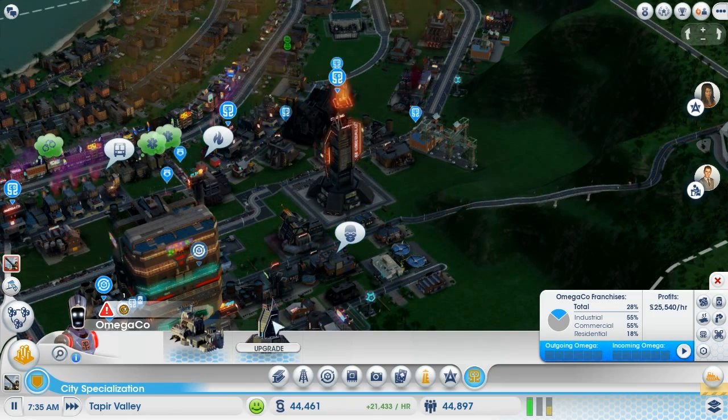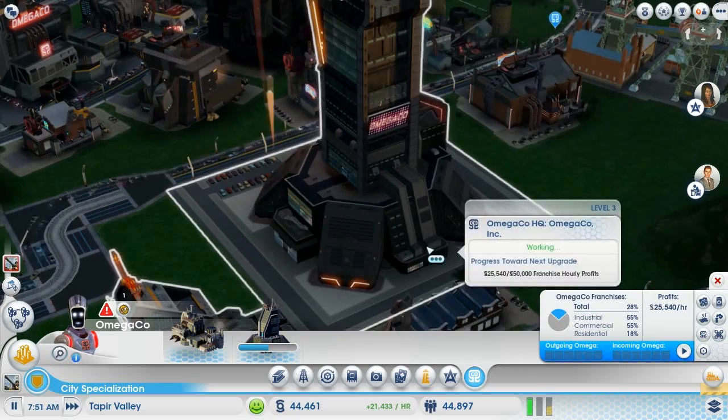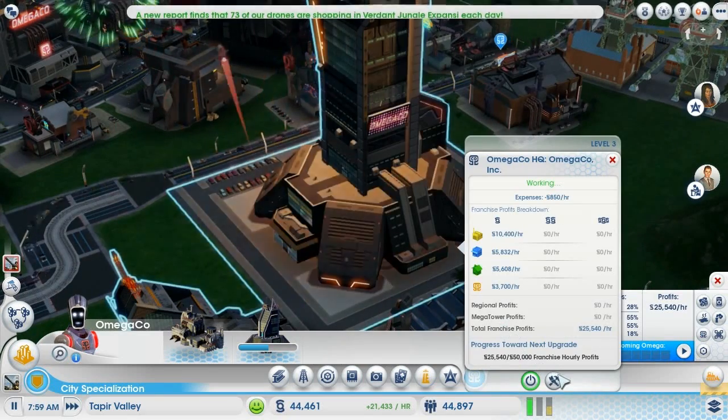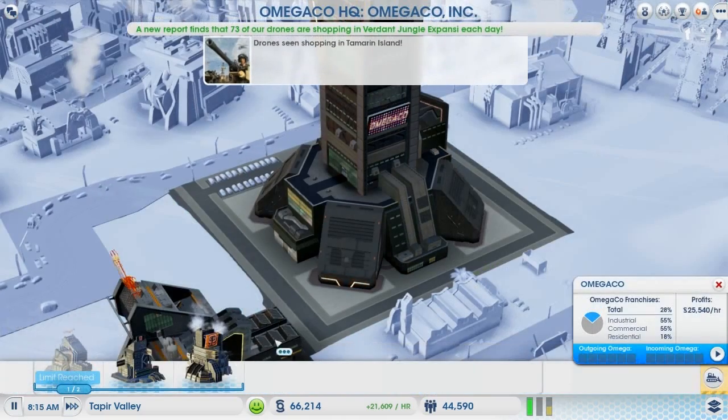We hit $25,000 — yes! So we're able to upgrade this once more. Let's go upgrade it. Next we need $50,000 in hourly profits. That's crazy. Let's go edit this and see what we can get.